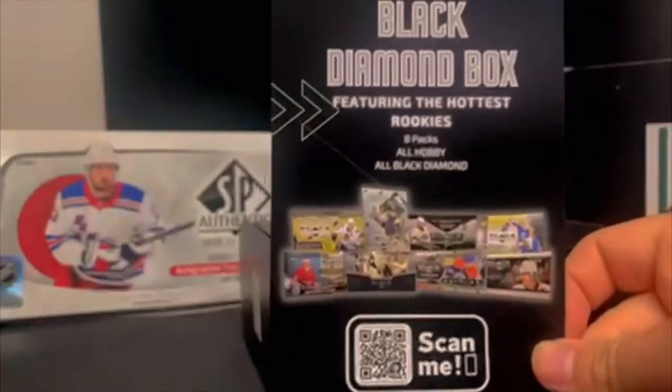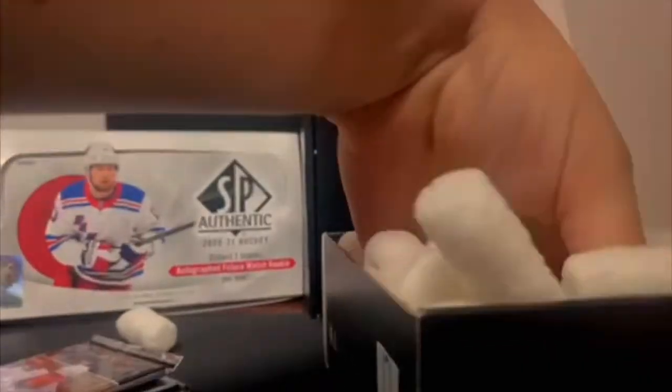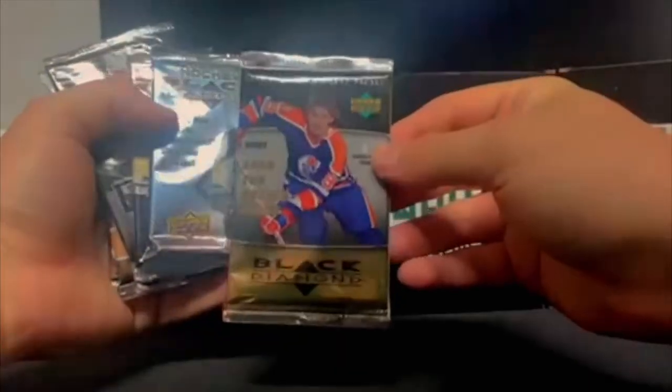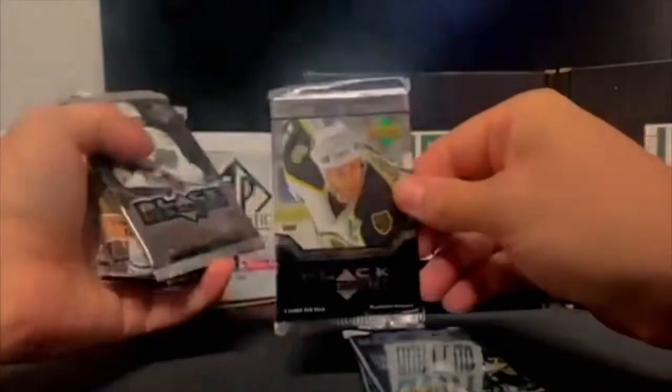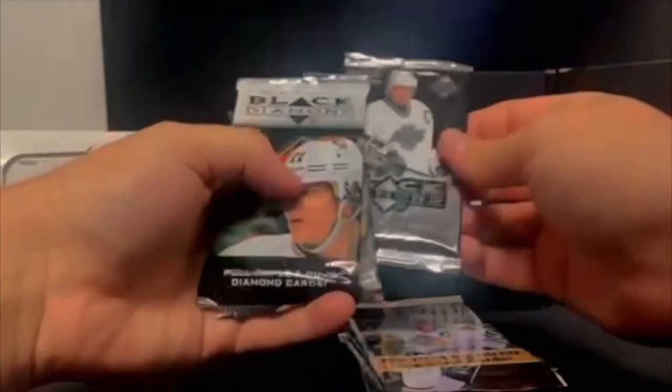Featuring the hottest rookies — don't forget to use max cards at checkout for 10% off. So we got a 06-07, 08-09, 05-06, 07-08, 12-13, 10-11, 08-09, and a 07-08.